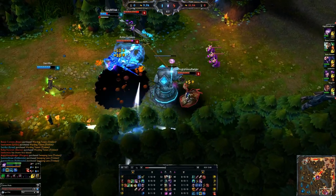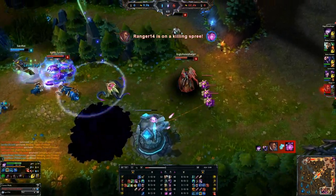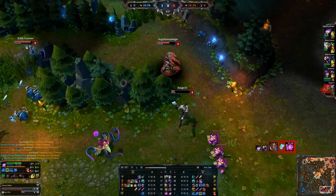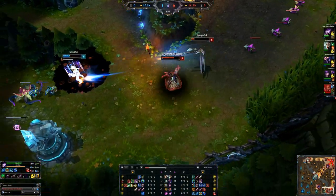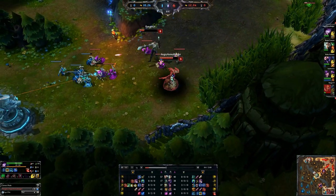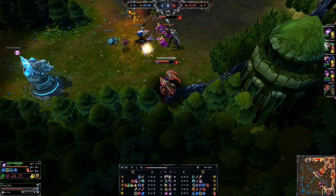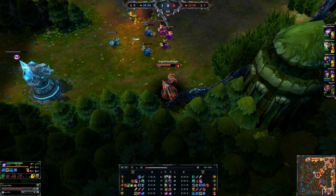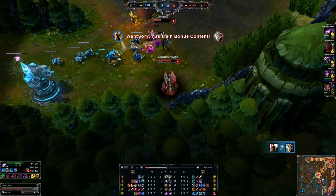Here Skarner's coming in from behind and goes ahead and grabs Vel'Koz. Good flash from Lucian to get out of turret range since he was tanking it. We secure another assist for ourselves and almost pick up a kill on that Ezreal after hitting him with a binding. But we're safe for now because we forced him back, and that's always helpful.